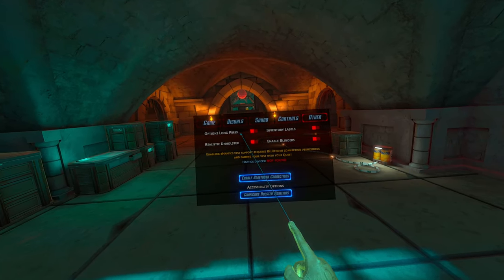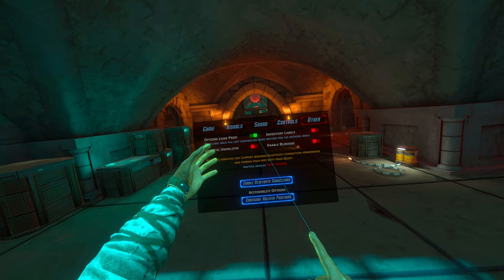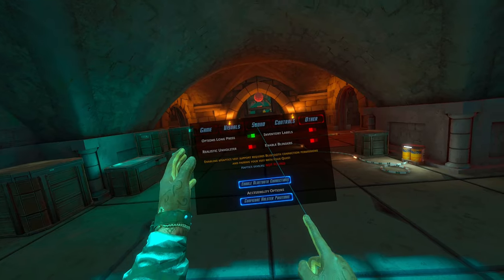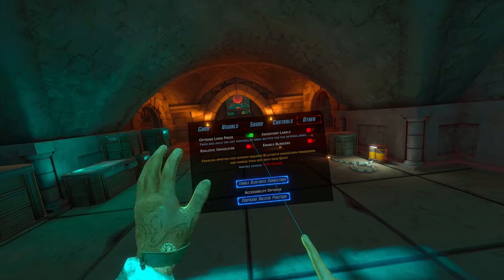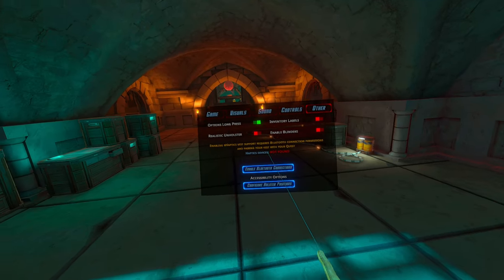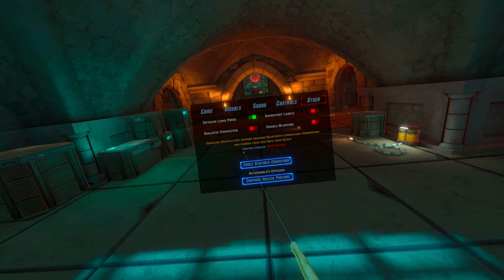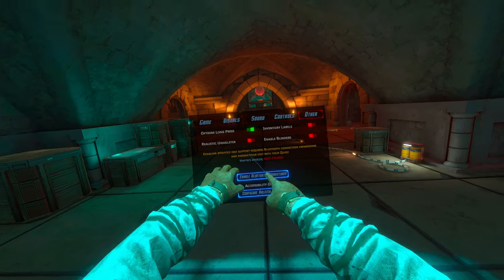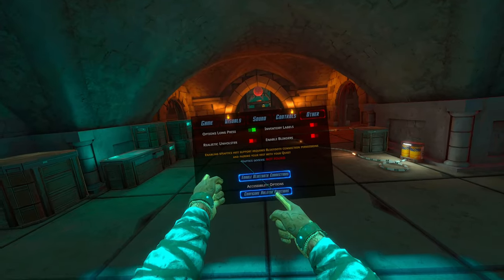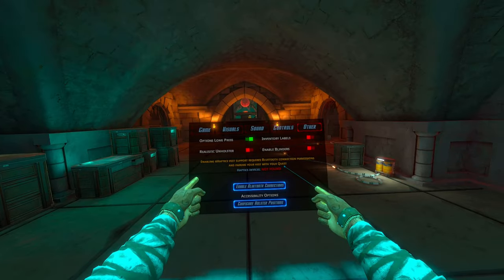And then we've got 'other' options — long press. I love this. I now have to hold the left menu button to pull up this menu and I can't just accidentally click it while I'm fighting stuff. Inventory labels, blinders — those have been there. Bluetooth connections — I think that has something to do with bHaptics maybe. bHaptics support is another thing. I don't have a bHaptics vest so that doesn't affect me very much, but maybe in the future I will get it.